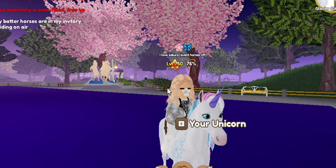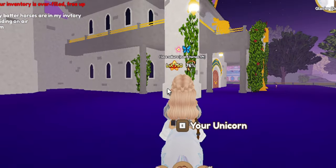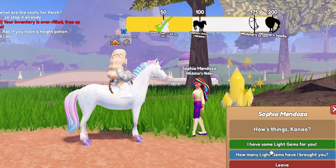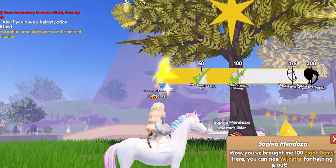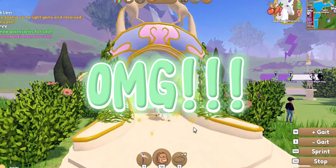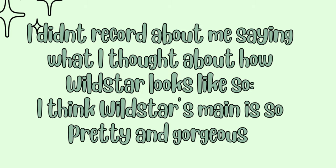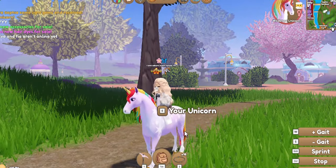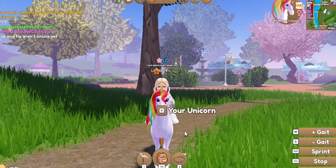Next up we're going to be going ahead and giving light crystals to Sophia to get Wildstar. We're going to be giving the light gems. Oh my gosh, yay — we're getting Wildstar! Thank you guys so much for watching this video. I'll be doing a video about unlocking the other unicorns' abilities. Bye!